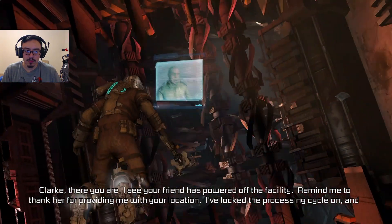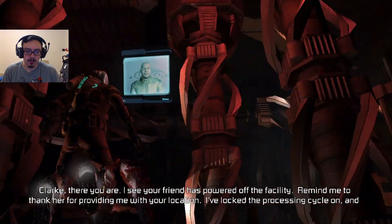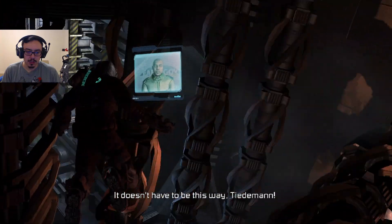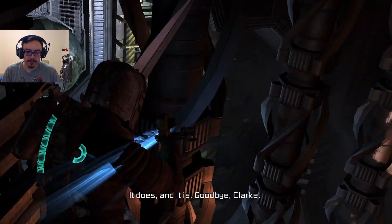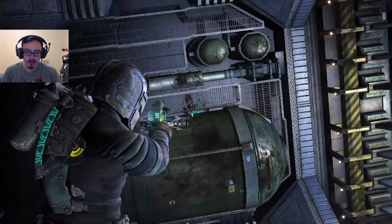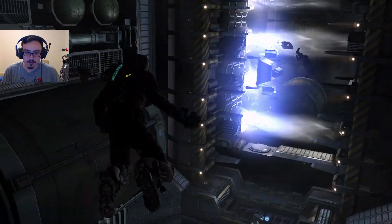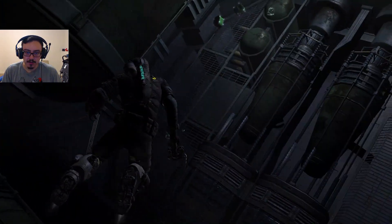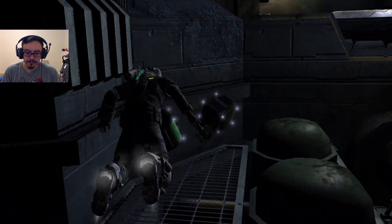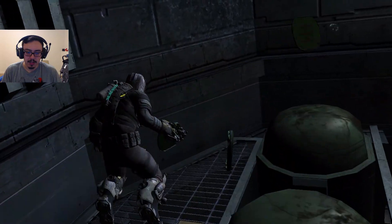NPC dialogue: I see your friend has powered off the facility. Remind me to thank her for providing your old suit. We're going to have to be just careful. I've locked the processing cycle on — you end with it. Get in here, Clark. It doesn't have to be this way. It does, and it is. Goodbye. Where's the other one? There's always a bunch. There's some loot though, go get it. I can't hit it when I'm like this — I have to shoot it.